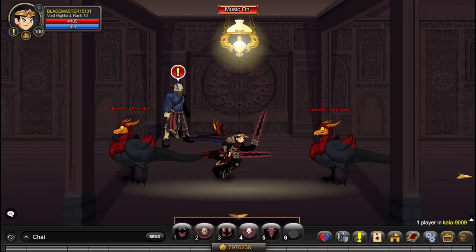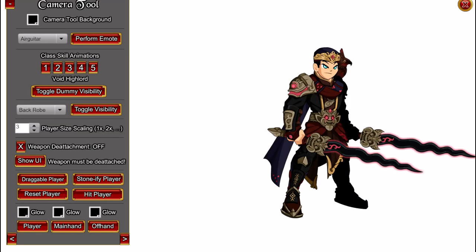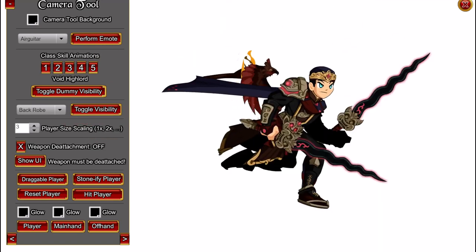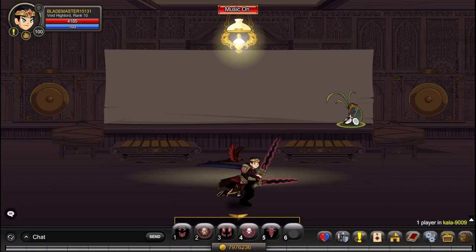Now you can see the actual set and how it looks. I'll use the camera tool so you guys can get a better look at it. If you like the set, you can just pick it up by buying things from the merge shop, and that is pretty much the event.